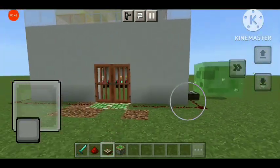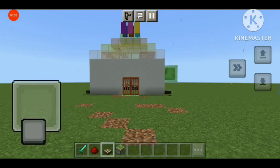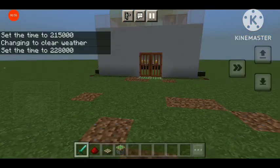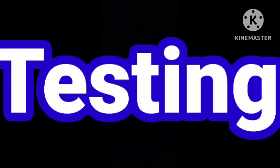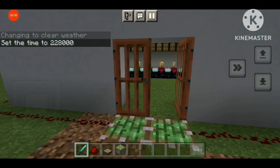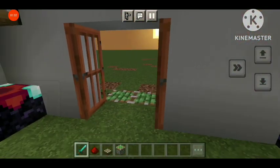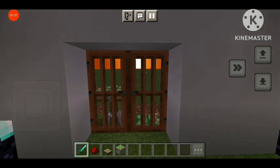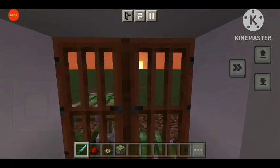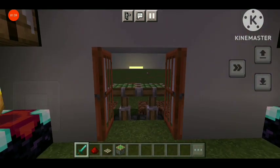We got the light — we are going to test the security system. Let's go to the evening. We are going to go inside and close the door, and see that as the sun goes down, the sticky piston will automatically turn on and our security system will activate.